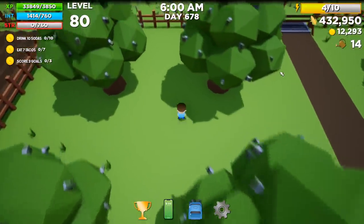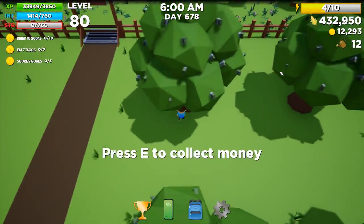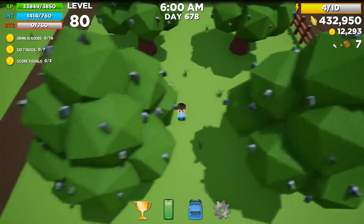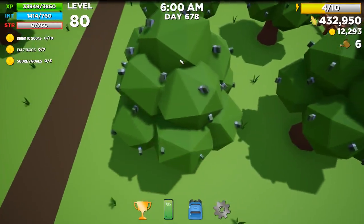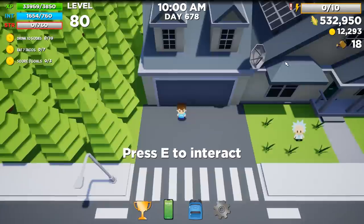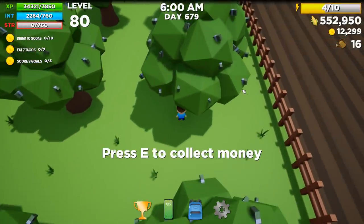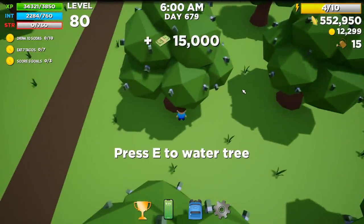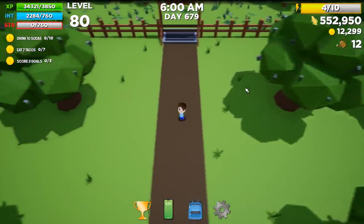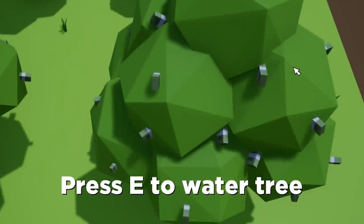Interestingly, these trees are giving me more money now. I'm pretty sure they were giving me $15,000 before, now they're giving me $25,000. I see the difference — these are giving me money, not corn. Corn is the currency here, these are just money. But I'm pretty sure they're still giving me more money than before. The trees seem to give me a different amount every day — it's back to $15,000 today, the other day was $25,000. Either way, it's a lot of money just for doing nothing. I really hate watering things though.